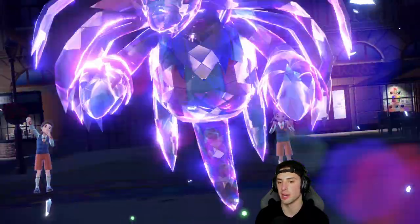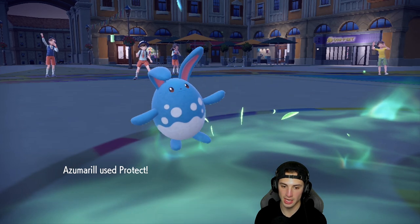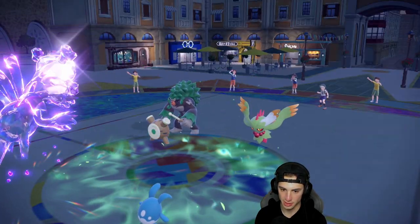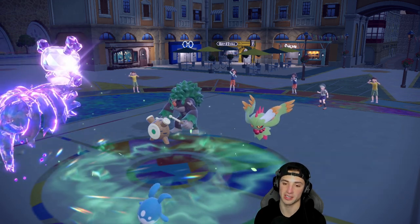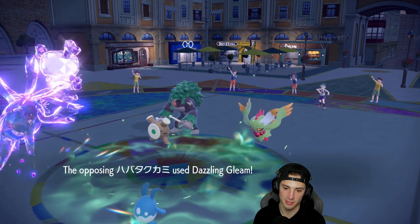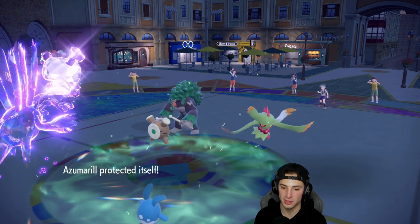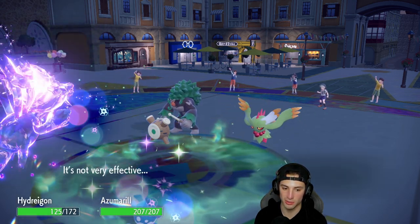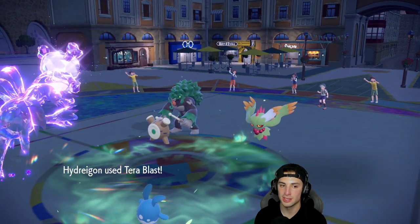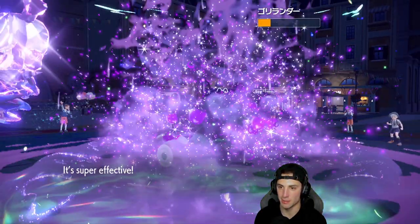I still have Chien-Pao and Mimikyu in the back. Opponent fakes out Azumarill — we love that — and goes for Dazzling Gleam. This is a big time turn for us. Azumarill soaks up the next Dazzling Gleam, Hydreigon eats this one, Tera Blast should KO Rillaboom here — Choice Specs, Tera — it's big time damage. Awesome, we get rid of Rillaboom, that's huge!